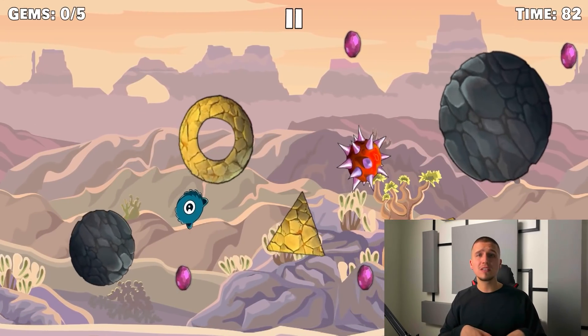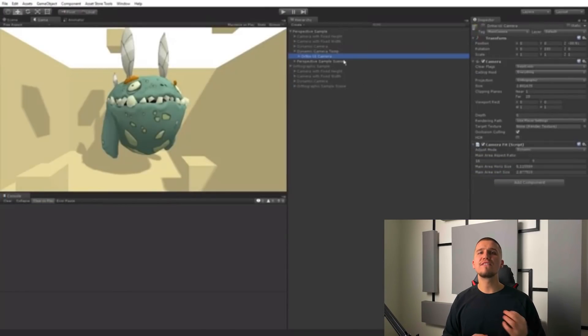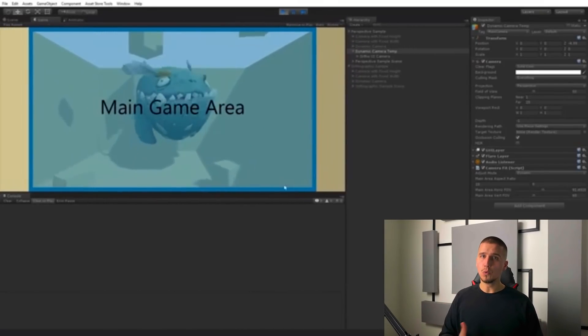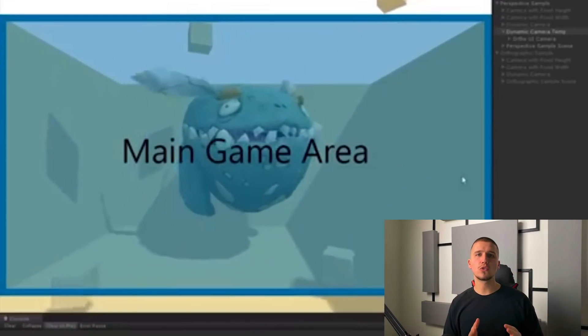What we ended up doing is getting an asset from the Asset Store called Camera Fit Screen Handle — something like that, I'll put the link in the description. That asset can set a fixed size for the camera and aspect ratio, which means you can build your game for that camera size, and no matter what screen size your game is being played on, that main area you define will always be visible. It's a very useful and cheap asset that you only buy once and can reuse for every project.